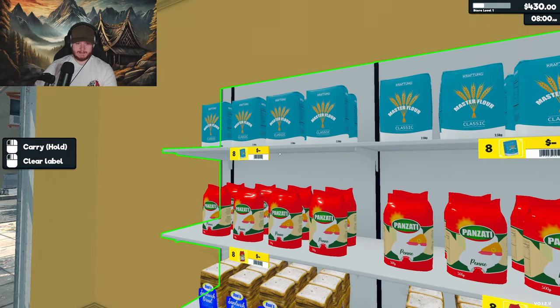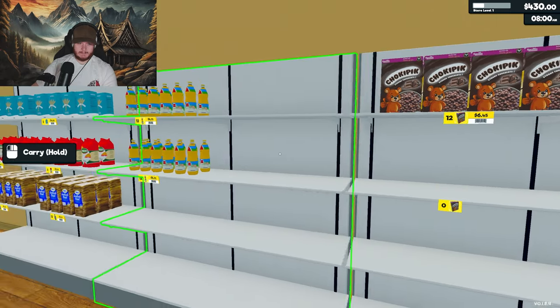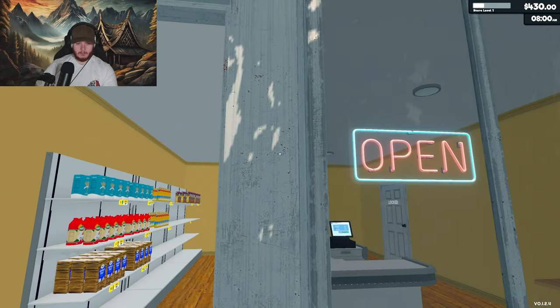Set the price, it says. Market price: $3.71. How about we put it to four? Let's try that. Is that all of them? Nice. Open one.